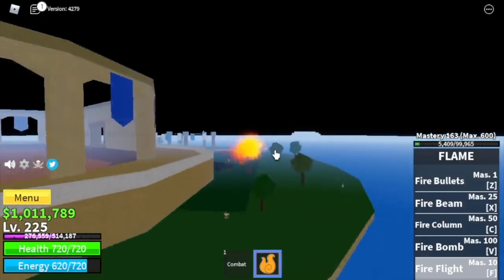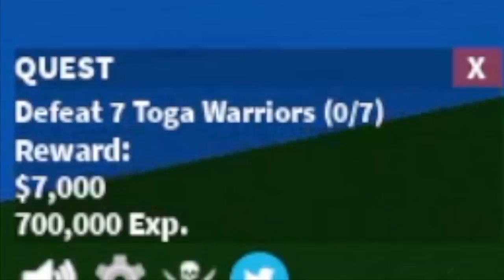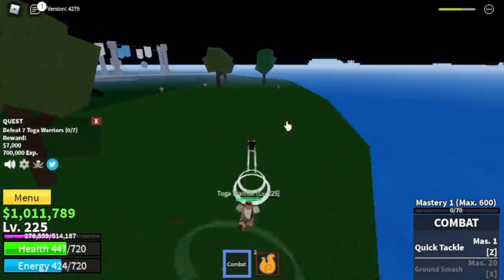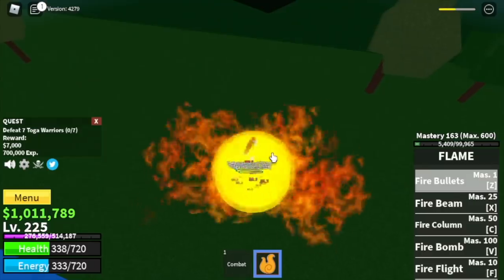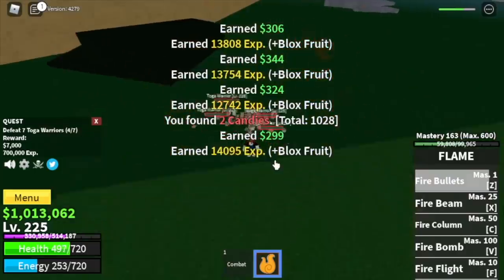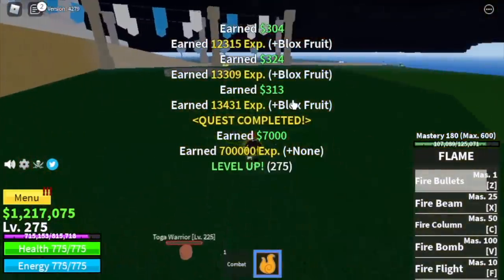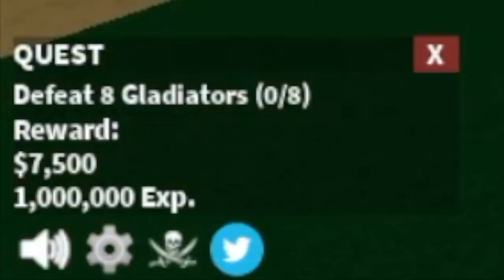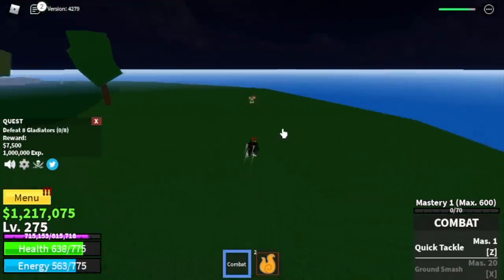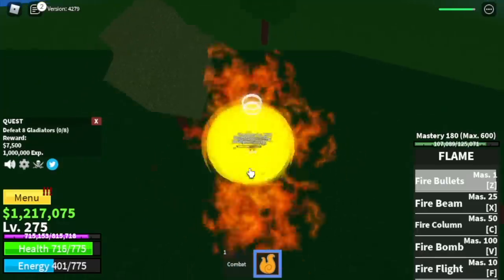The next island is the Coliseum. There are 2 mobs — start with the Toga Warriors, you need to defeat 7. Lure 4, defeat them, then lure 3. The goal is to reach level 275. Logia effect activated. Next up, the Gladiators — defeat 8, lure 4 at a time. The goal is to reach level 300.